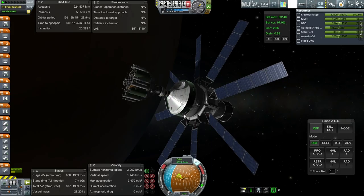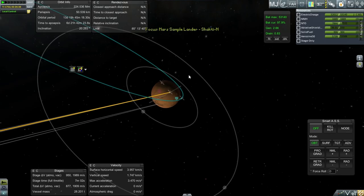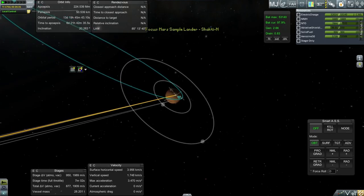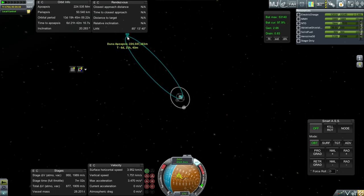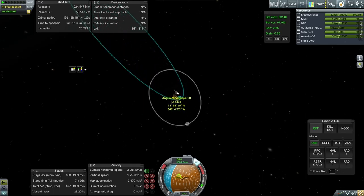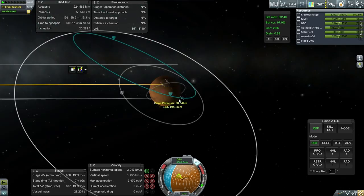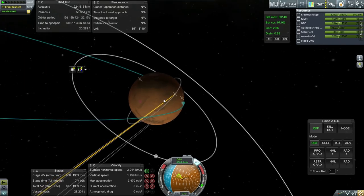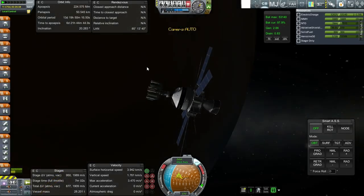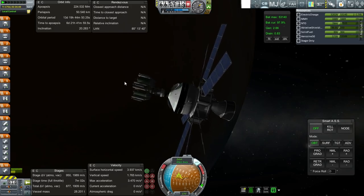The first thing we need to do is aerobrake down. We aero-captured partly and did the rest of the capture using the engine, but we can't afford to use the engine anymore. So we have to bring this orbit down to a very low level without using the engine, just making further passes — and the reason we need to do that is so this portion of the mission can meet up with the return stage again.